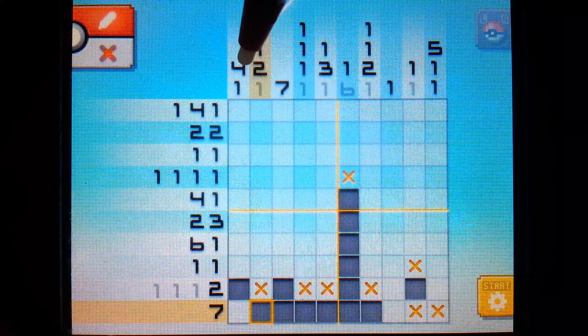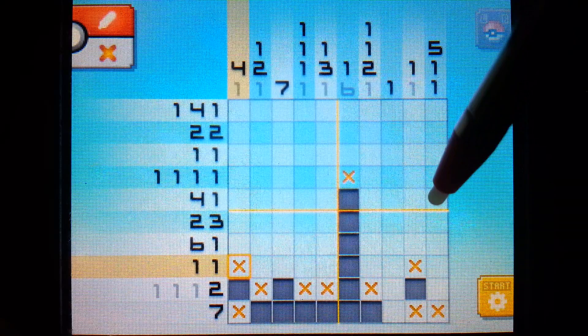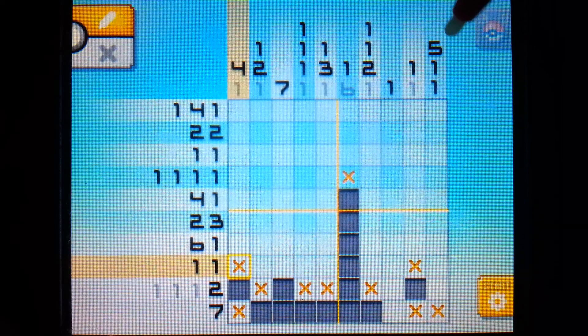So we can continue moving on. We have a single pixel at the bottom of this column, so we can surround that with X's. And what else can we figure out? Well, we have a five, a one, and a one - it's going to be five pixels with an X, a one, an X, and a one.